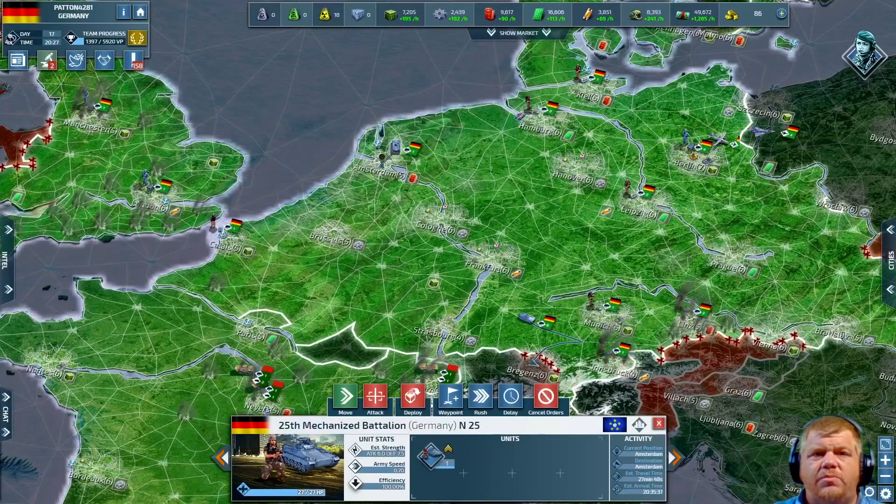I want to give you some honorable mentions. The first is the Main Battle Tank, which gets an additional hit point against infantry. The Mobile Artillery gets an additional 0.5 attack against infantry and four additional hit points. And the Mobile Anti-Air receives an additional attack point against helicopters, which makes it a great counter to both the Western attack helicopter and the Eastern gunship helicopter.